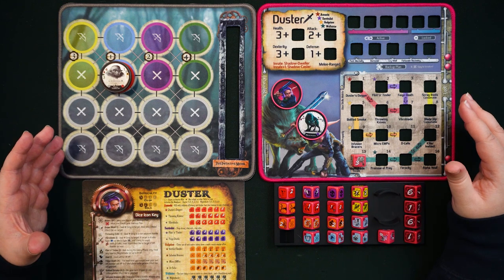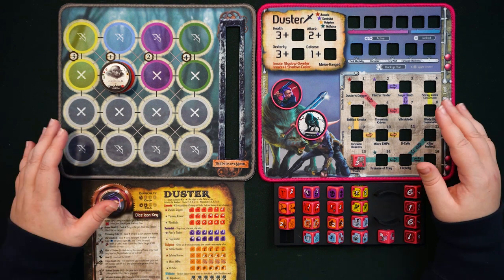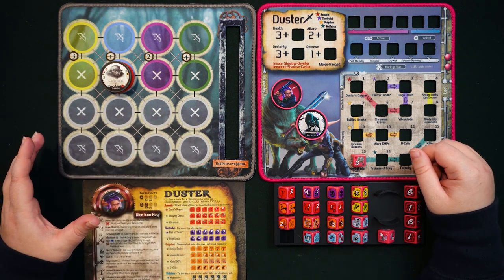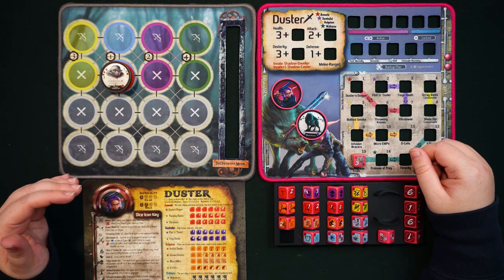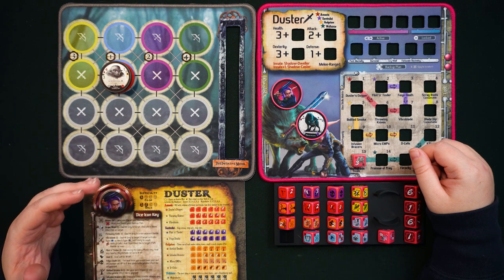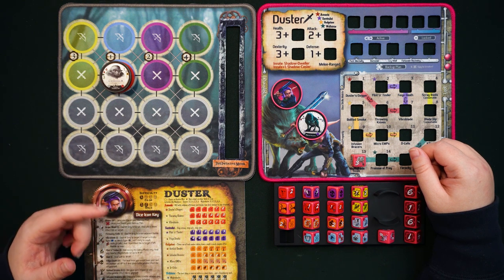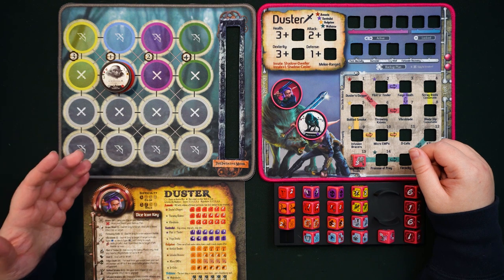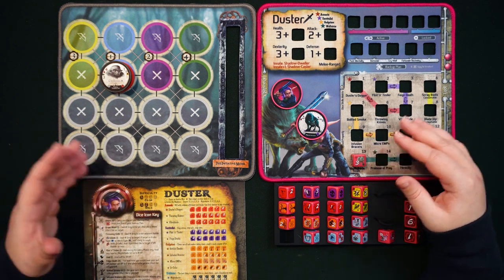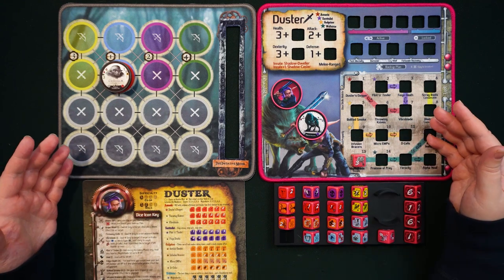Nightshade is basically with Duster from very early on and will join her in most battles. Nightshade is a melee fighter, so when it enters battle you can place the Nightshade chip on any Gear Lock melee starting space. The first thing to know is that Nightshade is a companion who is not entirely dependent on what Duster is doing — Nightshade moves separately, has its own turn, and can target its own baddie, which doesn't have to be the same one Duster is targeting.